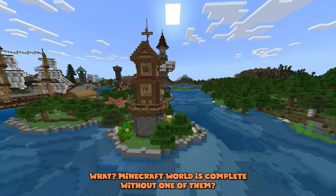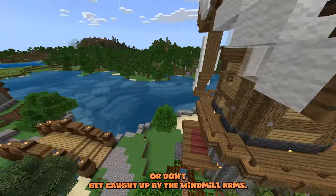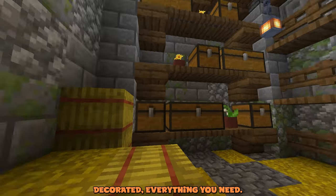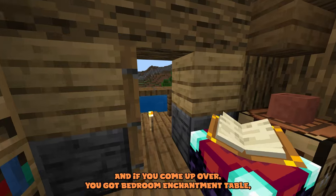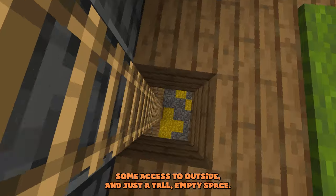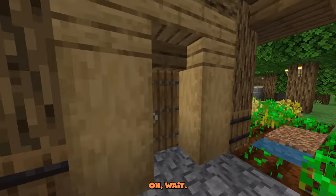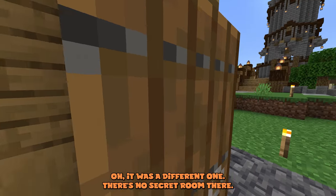I believe there's a secret room in this windmill. If you come through here — careful not to get caught by the windmill arms — you can see a lovely little entrance, furnished and decorated. Coming up you've got a bedroom, an enchantment table, access to outside, and a tall empty space. I thought I remembered a secret room but I must be getting turned around — there's no secret room there.